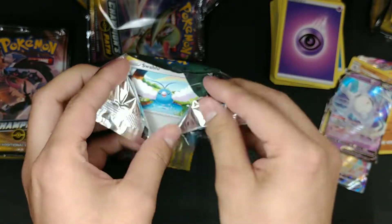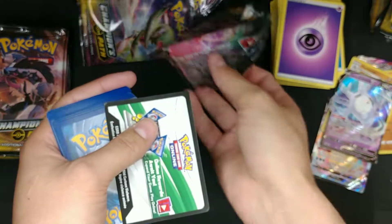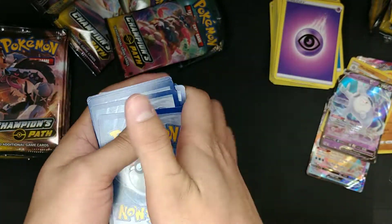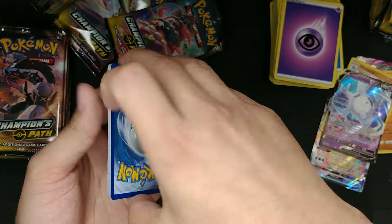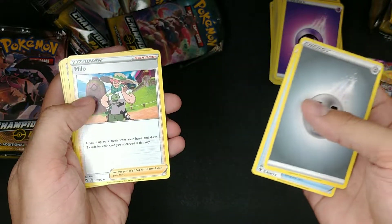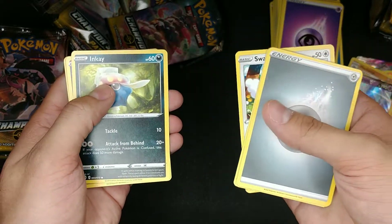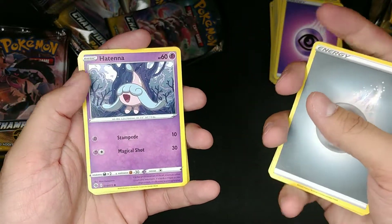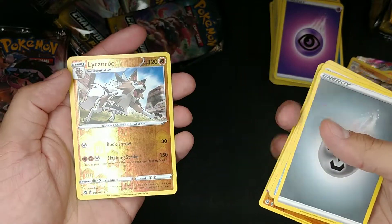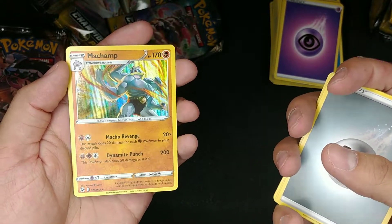Psychic Energy. Got the Rotom Phone, Milo Trainer, Arbok — which is Cobra backwards — Swablu, Inkay, Hatterene, and Kakuna. Rockruff. We got the Reverse Lycanroc. And we got another Holo Machamp.